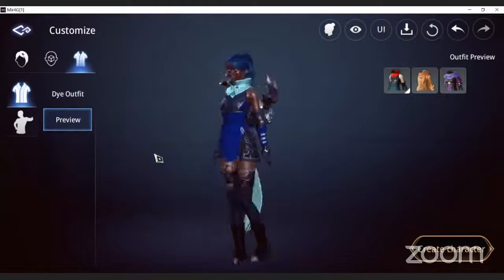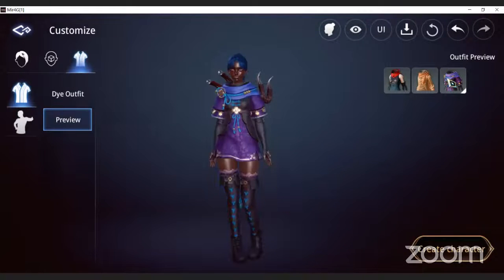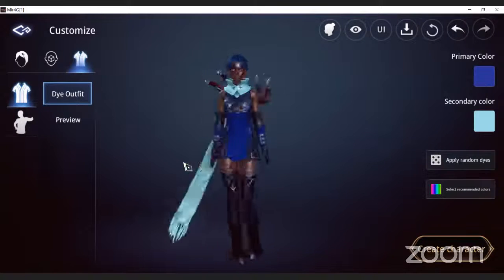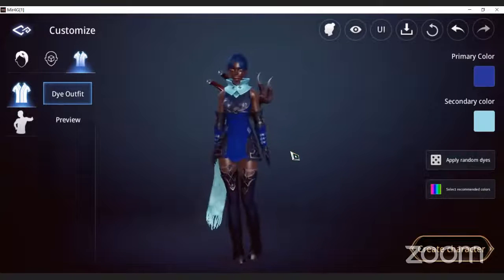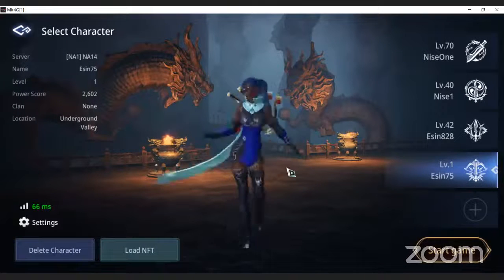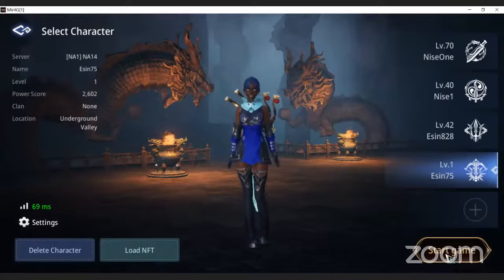Then you can go to a preview where you can see your character after you customize. You can see what you did. I like everything that I've done so far - I don't really want to change anything else. Create your character and enter a name. Let's try this name - I'm not sure if I used that - nope I didn't. All right, so there she goes. Now once you do this you're ready to start your game.